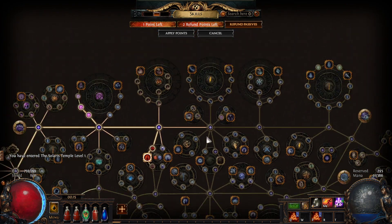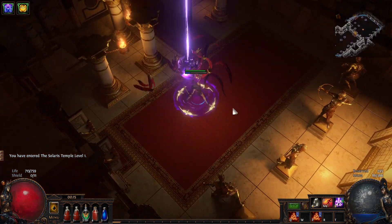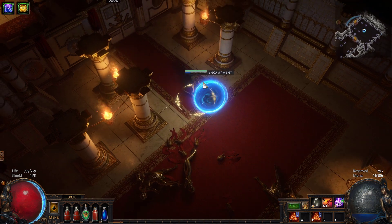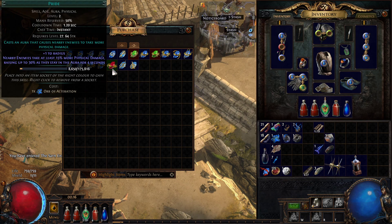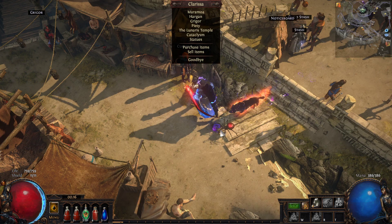Going blasphemy might be an option. Is blasphemy available right now? Level 31, act 3, fixture of fate — it's a library quest. So blasphemy isn't available just yet. Also it might not be that good, because if you blasphemy curse you basically only have four doom, which means it doesn't get the more damage multipliers. So even though you get some clear, you lose out on single target. It could be okay when you have multiple curses later on.